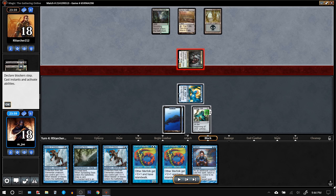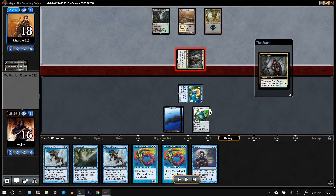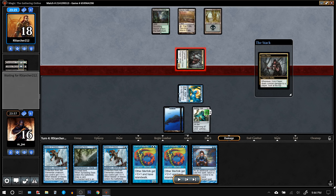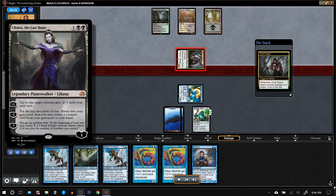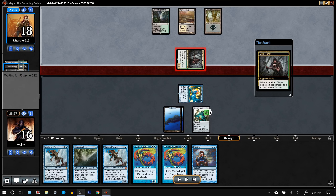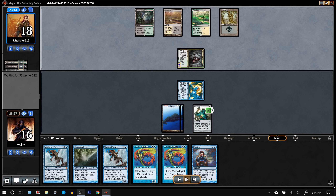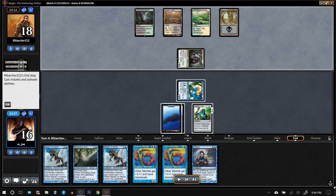I'm just going to take this hit. Grim Flayer is still just a 2/2, so not very threatening. During the damage step, he puts a land in the graveyard — but I didn't expect that. Then comes Liliana the Last Hope, which is like a mega bomb against Merfolk. Maybe he has one in hand already? I don't think they run that many in the main deck. Very strange decision on the opponent's part — wouldn't they want to draw that Liliana?